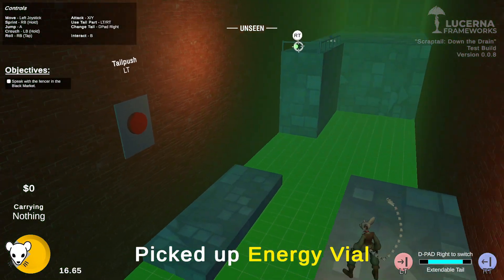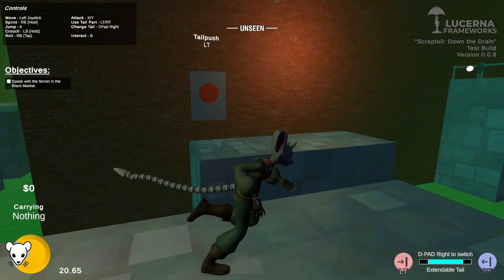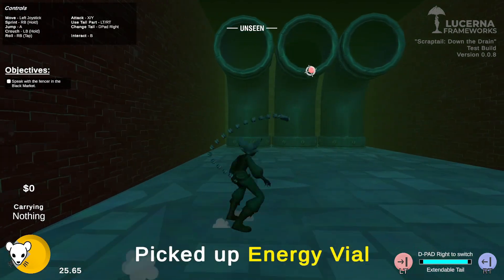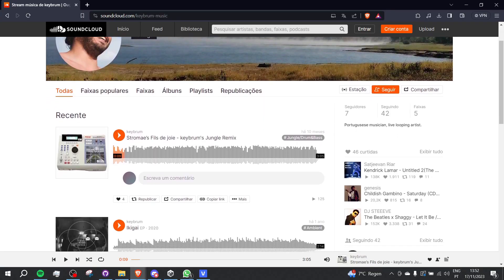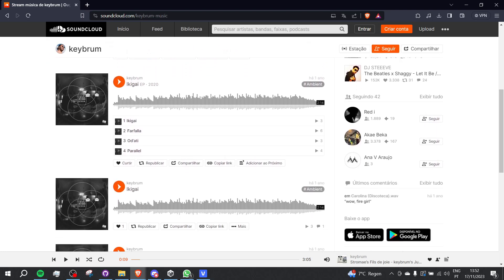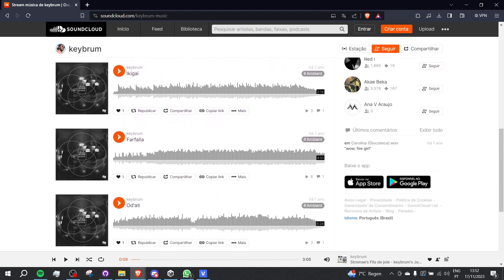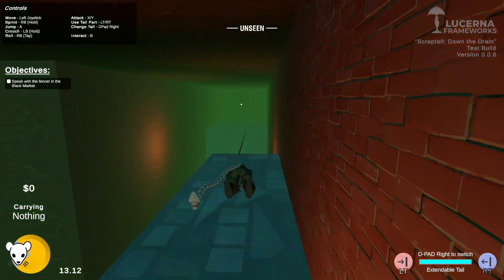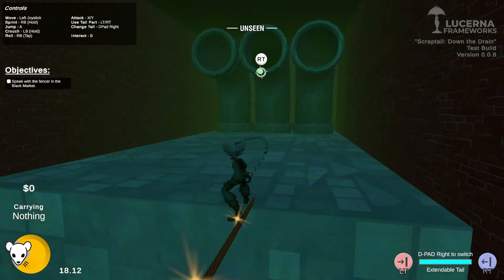After that we implemented and adjusted some minor things. For example, you can now skip dialogue completely. We added electric particles to the swinging obstacle because before you couldn't really tell it was an obstacle. We've also begun working with some new music — my friend Miguel, also known as Kibram, helped me figure out the style of music I wanted and he just whipped out some very nice music right off the bat. You should be hearing that music in the background right now.